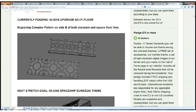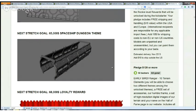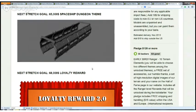You can see some 3D renders of the ground and the walls. This next stretch goal is a sci-fi spaceship theme — it's really nice. And there are a lot of different pledge levels.